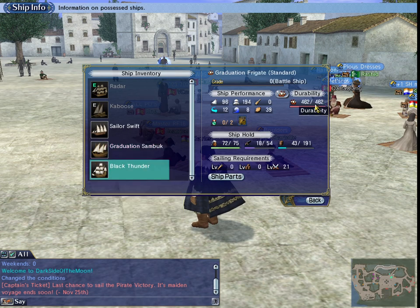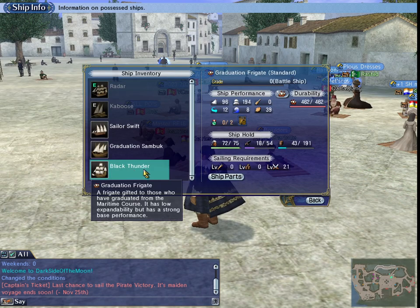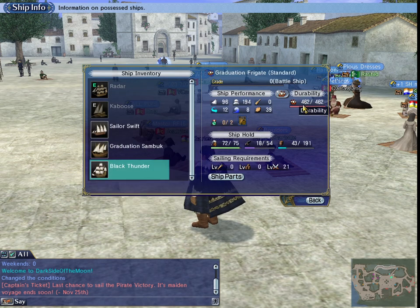I don't think I can get the durability much higher than this - even if I use the master craftsman's tools to get it up, I think it can only go another 10 or so. It's not going to be enough to really cover that need for more durability unless somebody modifies my ship.